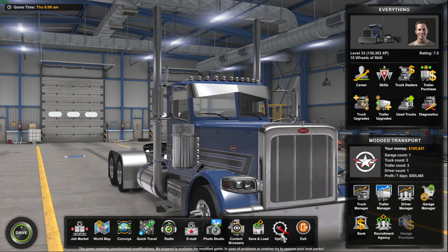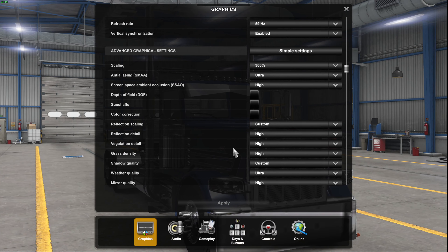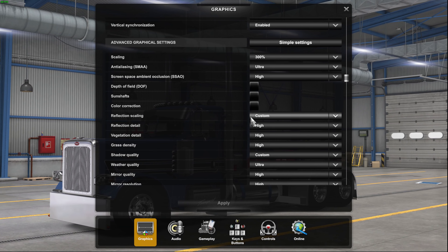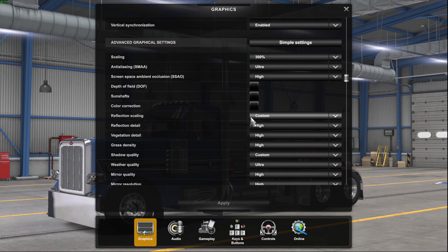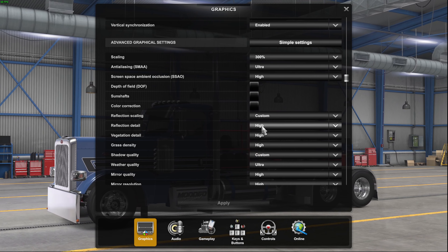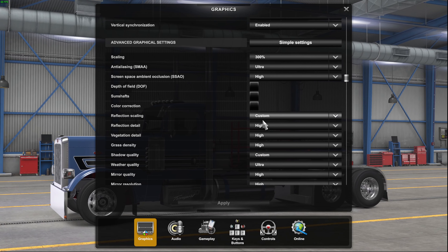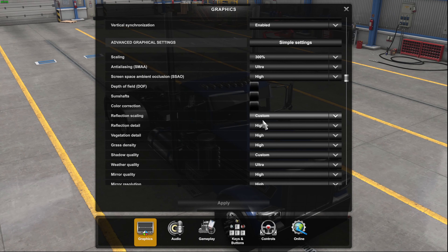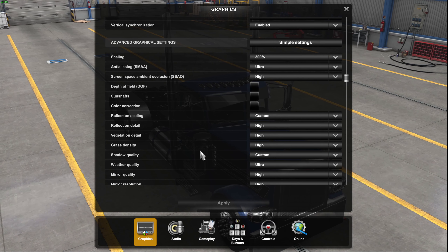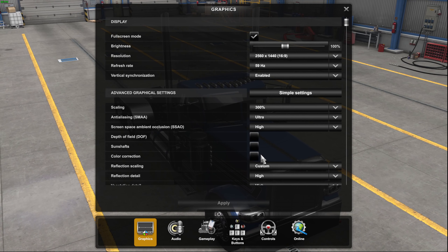Alright, so now we're back here in American Truck Simulator. If you've done that properly, when you go to your graphics settings you will notice that your reflection scaling is custom. Now if you left it at one, it's not going to change. The shadow quality is now higher than Ultra, which was 4096 — now you're at the 8,000 mark, so that is going to be that there.